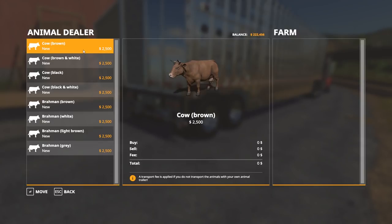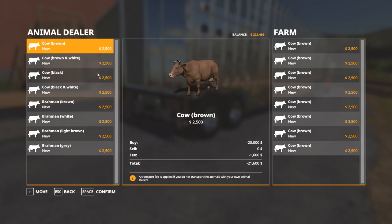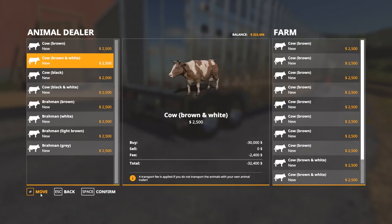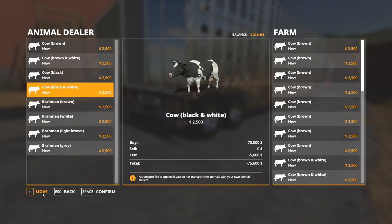So we'll buy eight of each type — 32 total. How much is this going to cost me? It's going to cost me $86,000. There's a transport fee — I think it's wanting to go to the farm since it doesn't sense I have my trailer here right now. I must have pulled in wrong or something because it's charging me a transport fee. But I have my semi here and I want to transport it myself, so I think I have to jump in my semi.